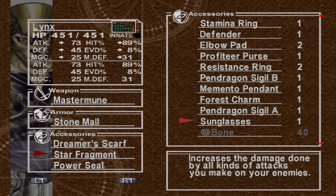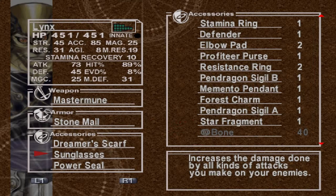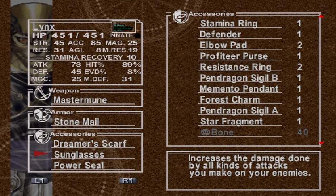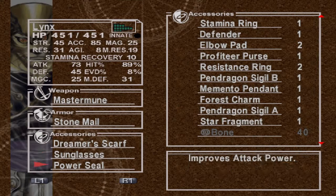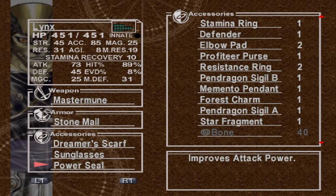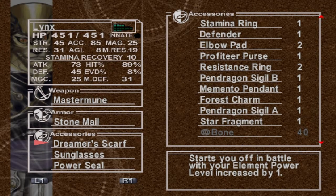It increases the damage done by all kinds of attacks you make on enemies — that includes both physical and element attacks. And it protects you from UV. The Power Seal also improves attack power. Off screen I practiced defeating the Sky Dragon, and with just sunglasses alone my level 3 attack with the Master Moon was doing 500 damage. I'm going to keep the Power Seal equipped to see if that makes it even more powerful.